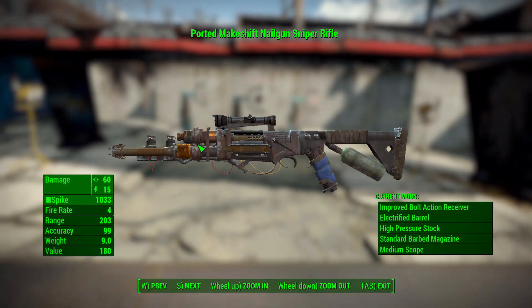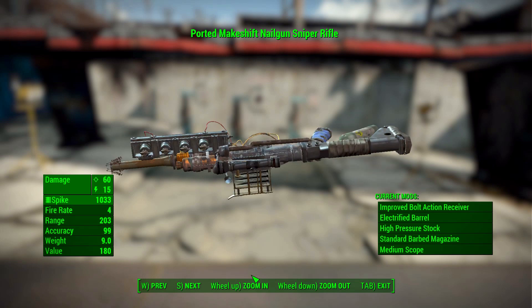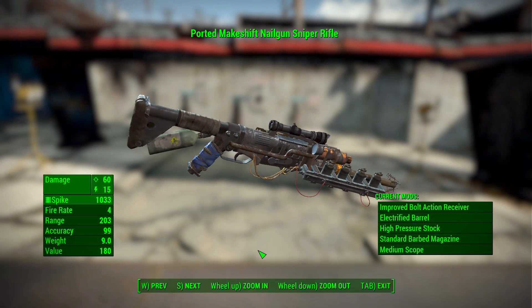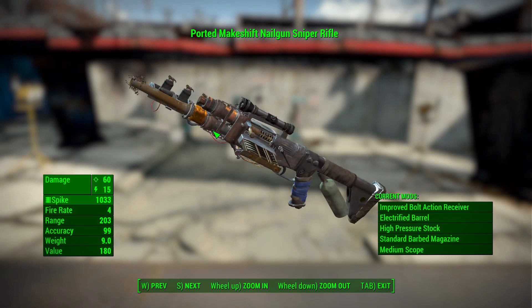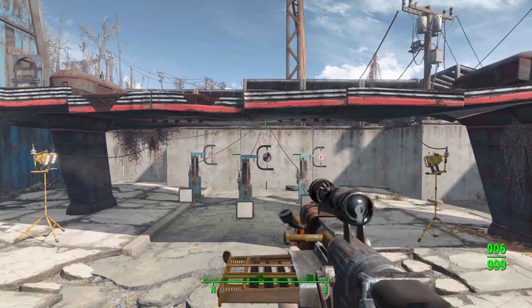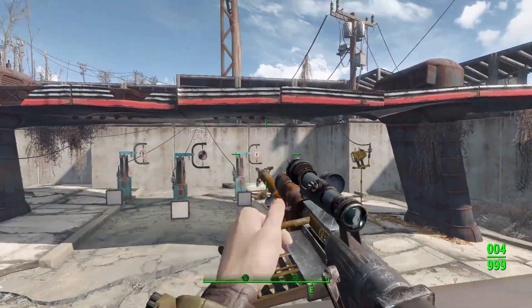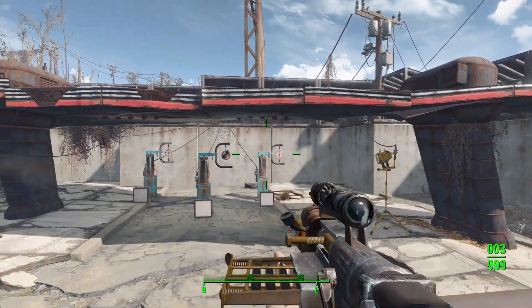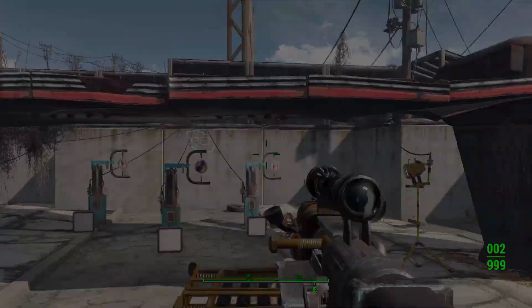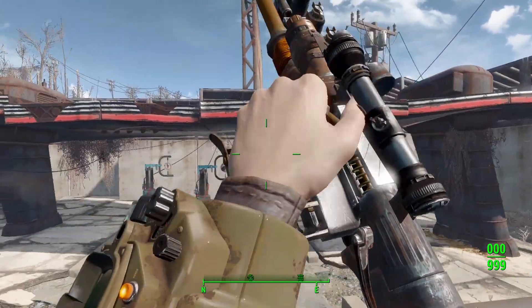Now let's look at the sniper version I made — 60 physical damage and 15 electrical with the electrified barrel, and I also added barbed nails for bleeding damage. That electrified barrel is just so fun. I love when you get weird wacky things like that with Fallout guns — it makes sense. This one is still bolt action because I went with sniping, so it is a very slow speed, but with the scope on there and the electric and bleeding damage, it's going to do a pretty good amount of damage to any enemy.